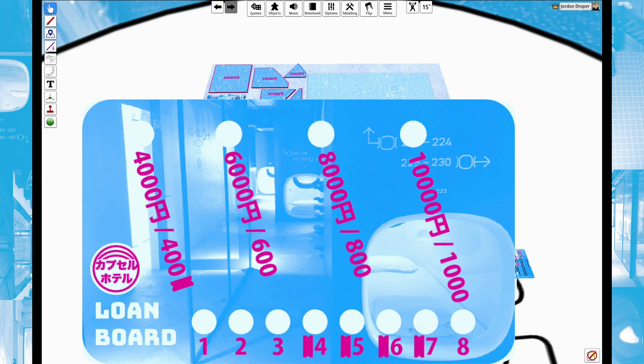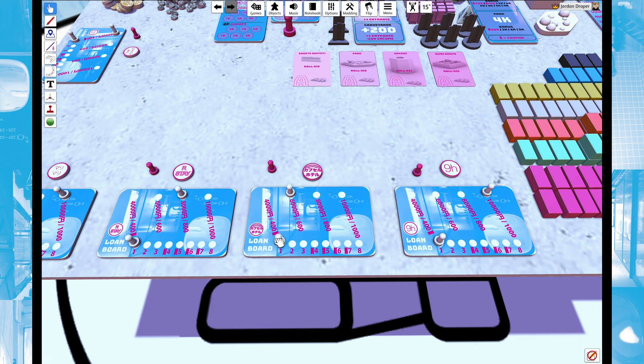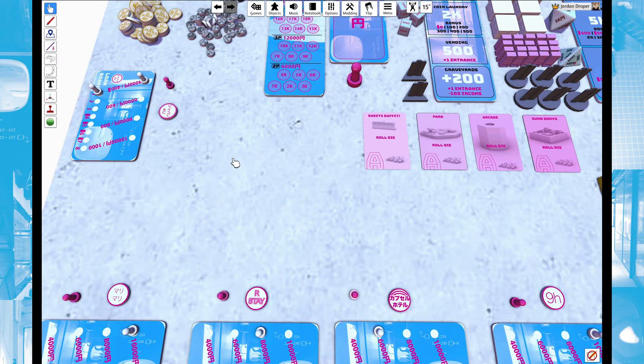There are ledger pads where you write the loan amount down if you want to play without physical yen. But if you're going to play with yen, then you'll have these loan boards to use. Everybody will mark their loan and then reveal at the same time. On this chart there are little pink coupon-looking icons — these allow you to get a coupon worth 500 yen to buy stuff in the game, but it's not yen you can use to pay off your debt. So if you take out a 4,000 yen loan, you get a coupon. Coupons look like these little 500 yen coupons.